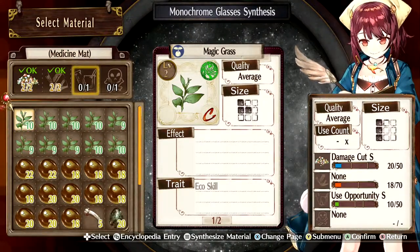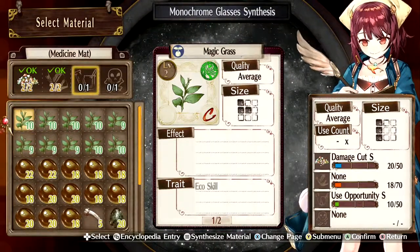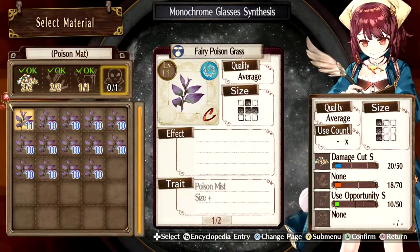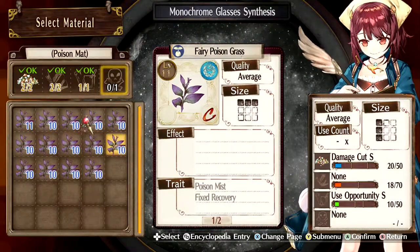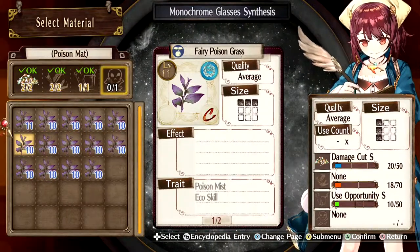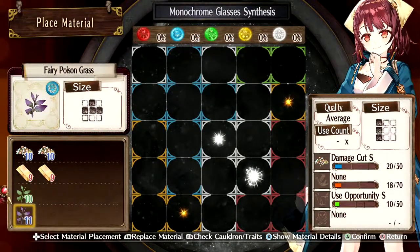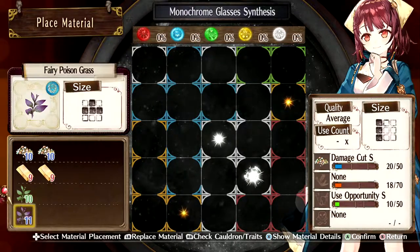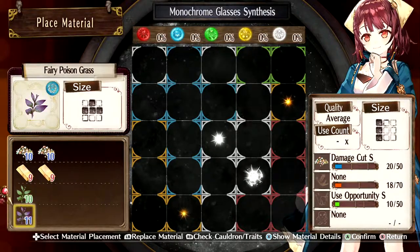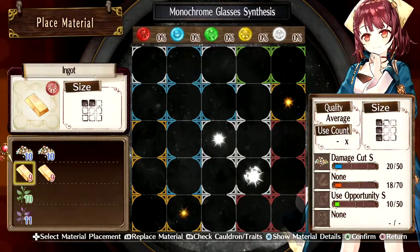And then you've got a medicine material. We don't really have anything of interest here, so I'm just going to choose this one - it's got HP enhanced. That works. And then we need to choose a poison material as well. The only ones we have are the fairy poison grass, and there's nothing really of interest here, so I'll select this one. So let me drop some items here. On the bottom right you can see a few things: there's blue for the crystal shards, red for the ingots, and green for the use opportunity S. We'll talk about those in a minute.